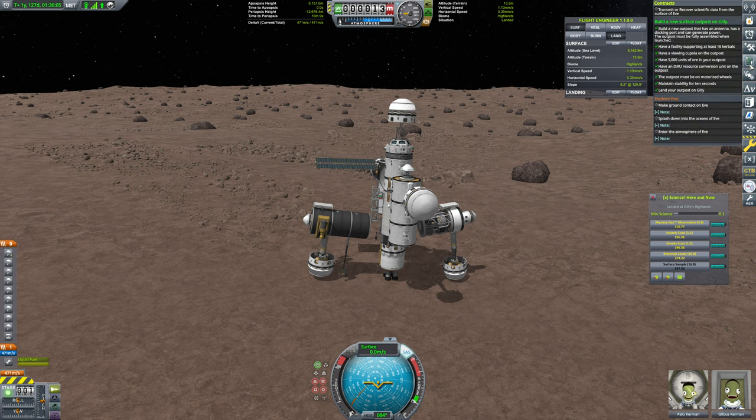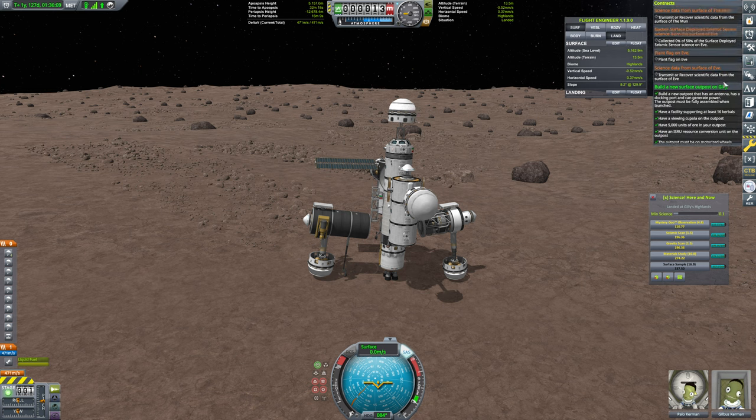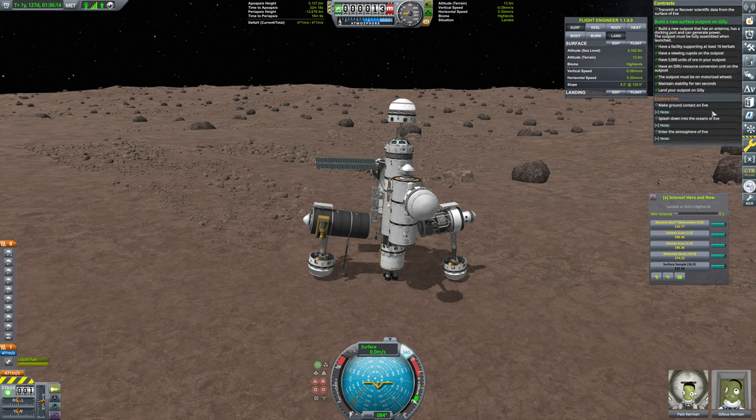Next up — this one is complete. Plant a flag on Eve. Transmit and recover scientific data from the surface of Eve, from the surface of the moon. Yeah, that's easy enough.